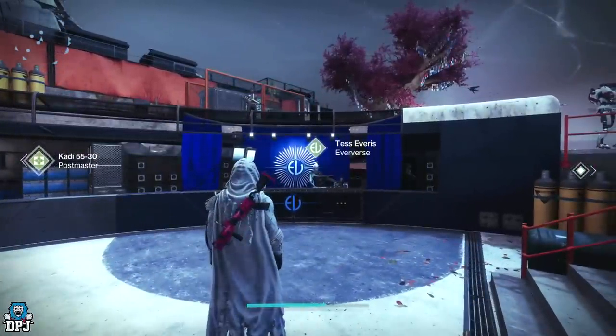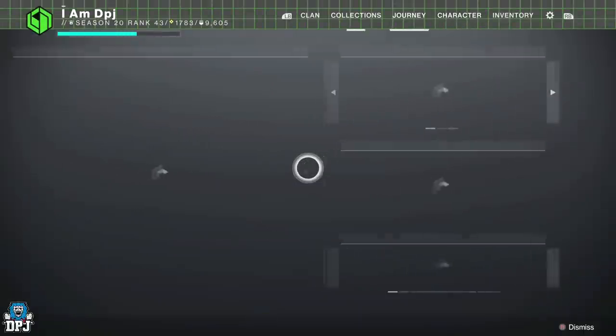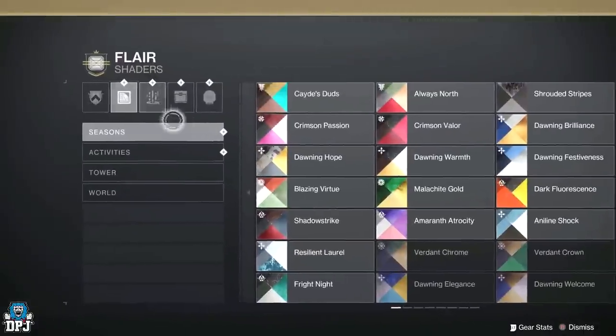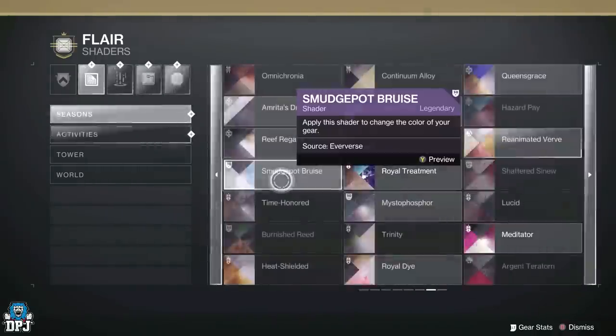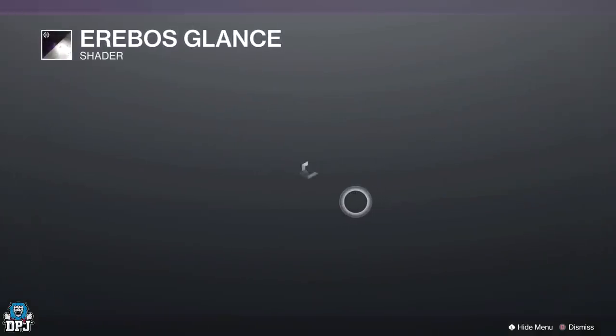The shader is called Irubus Glance and it comes from Eververse. I'm going to showcase it to you right here. You come to your collections, go to your flare, go to your shaders — it's at the very last page, and here we see it right there.